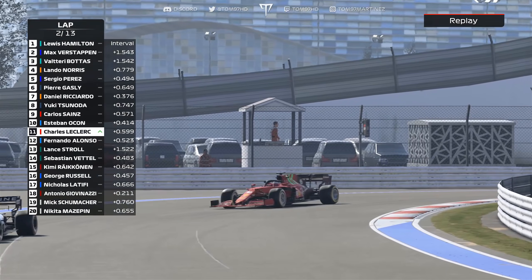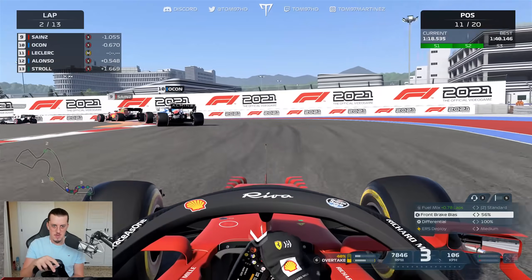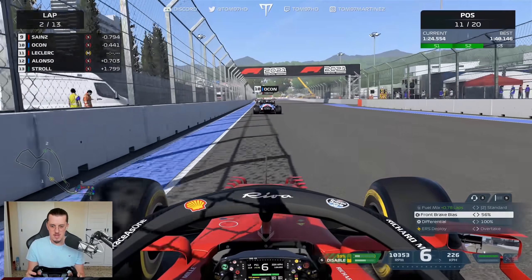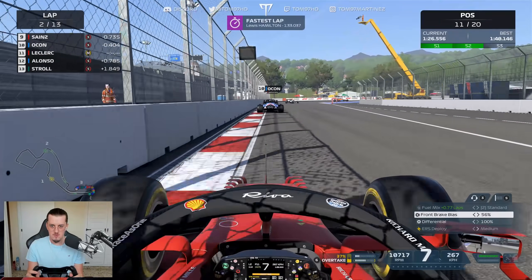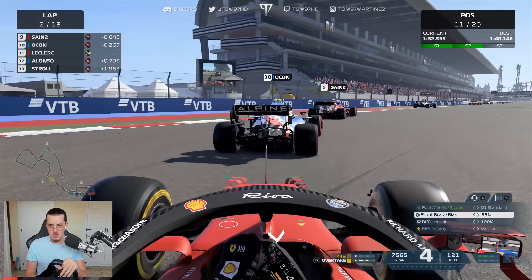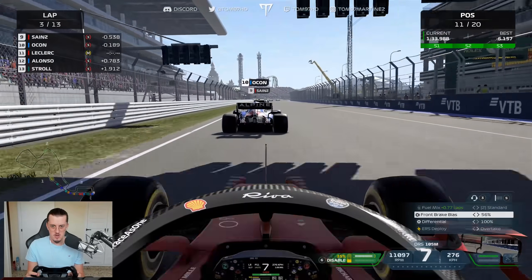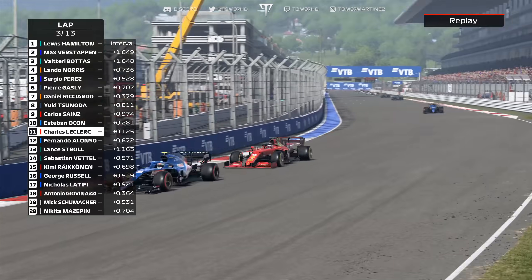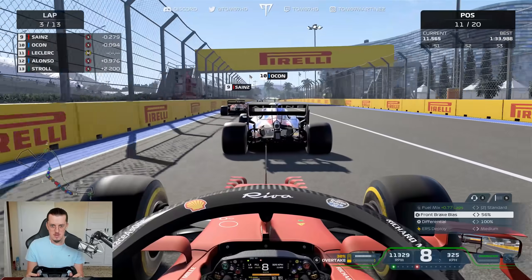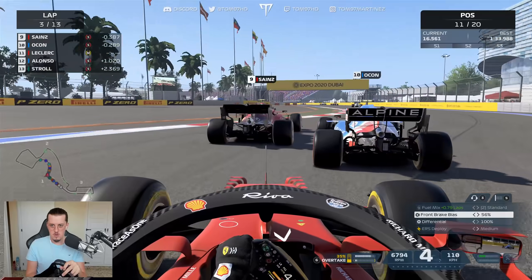Sainz is struggling, so we may gain a few more places. Let's see if we can get Ocon and Sainz at the same time since DRS is now enabled on the run down to turn two. The straight-line speed of this Ferrari is impressive — up the inside of Alonso, lovely move! Sainz has pitted, and now DRS will help us close in on Ocon.